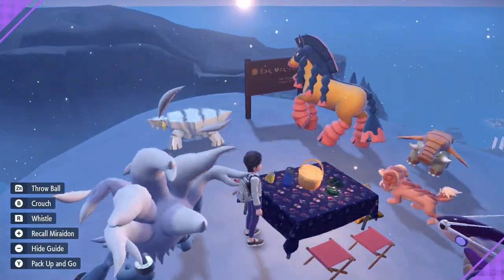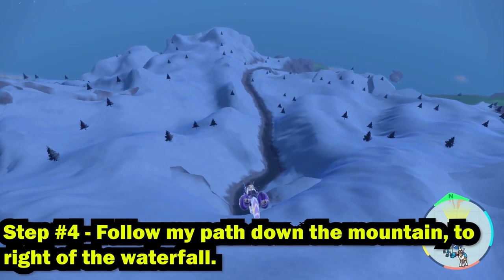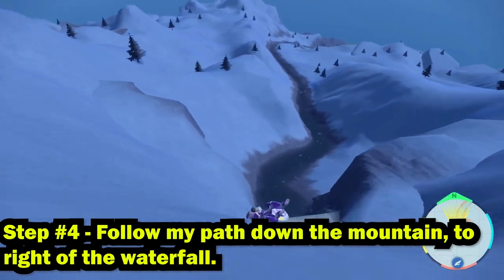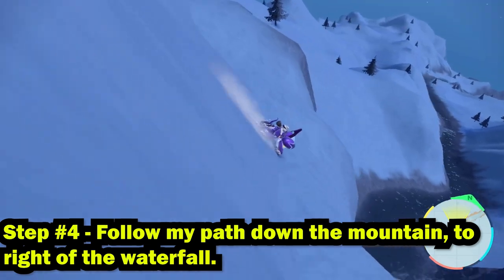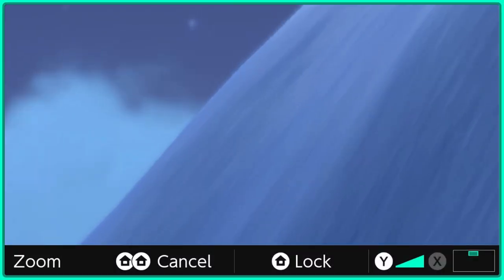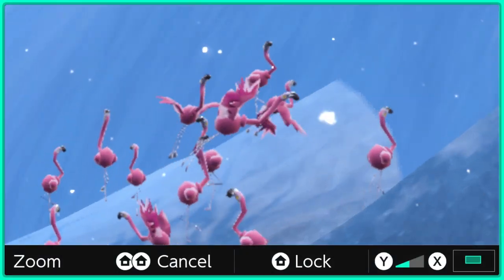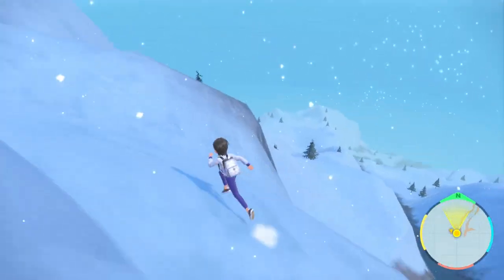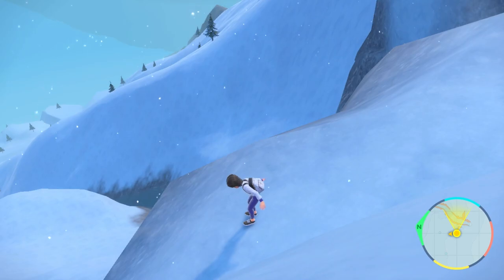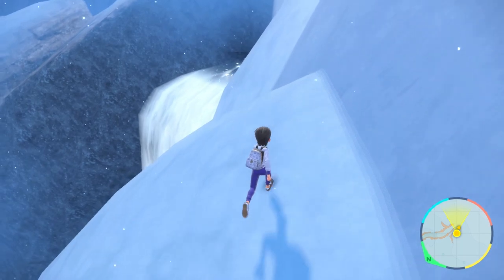Now that we've made our sandwich and we have Sparkling Power and Encounter Power, it's time to do some work. Step number four: follow my path right here. We're going to be flying down the mountain to this very specific spot right next to the waterfall. Set up at the edge or the lip of the waterfall and look over to the right side. You'll see some Flamigo starting to spawn in. Get out your camera or your in-game zoom and begin looking for your Flamigo. You're going to notice it by its off-pink color versus the very dark pink that Flamigo usually is.